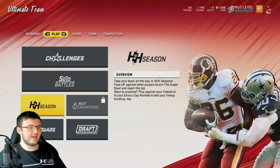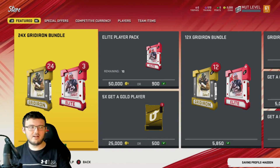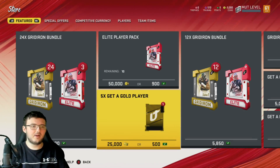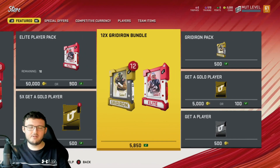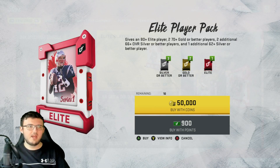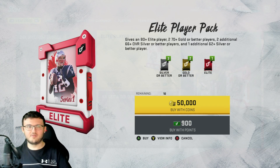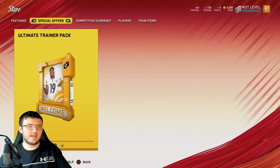We have Draft, Squads, and Head-to-Head Seasons. In the store right now, because it is only EA Access, the bundle is $100 — like always you'll see $100 bundles especially early on day one. Five Gold Player Packs for $25,000 coins, an Elite Player Pack for $50,000. We also have a smaller bundle for about $44 — 12 Gridiron Packs and an Elite Player Pack. An Elite Player Pack gives you an 80-plus overall elite, two 70-plus overall gold cards, two 66 overall silver cards, and one 62-plus overall bronze card.